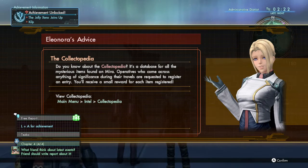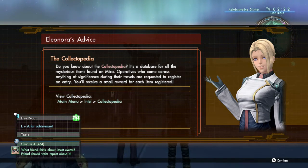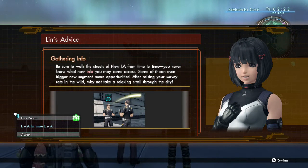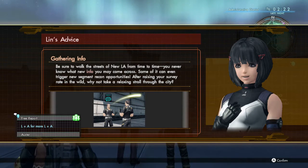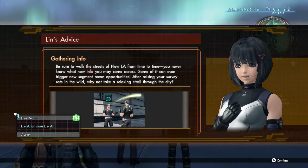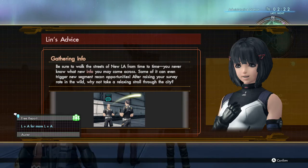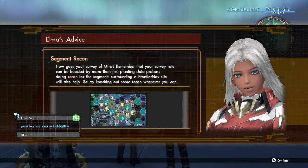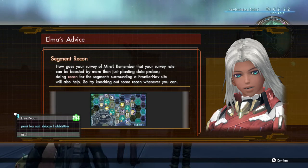Do you know about the Collectopedia? It's a database for all the mysterious items found on Mira. Operators who come across anything of significance are requested to register an entry — we receive a small reward for each item registered. Main menu, Intel Collectopedia. I'll need to remember that. My only huge complaint is the survey rate stuff, because that takes forever and I don't even understand it.